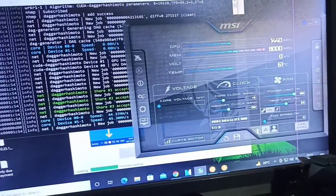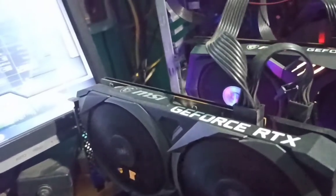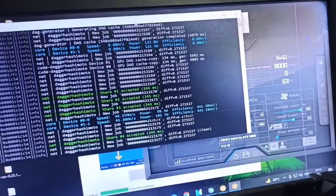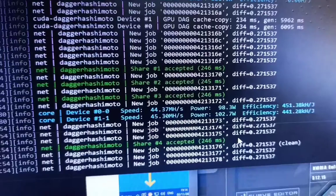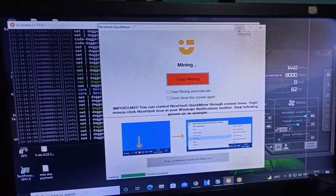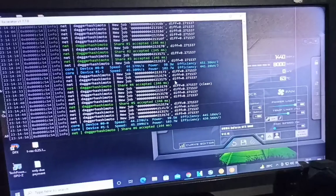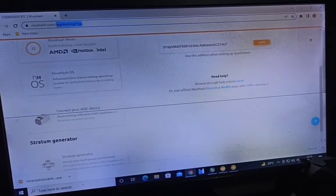I'm not giving any overclock settings here because they can be handled automatically by Quick Miner. You don't need OC Tune to change anything, but you can change the mode. Minimize Quick Miner and MSI Afterburner because we don't need MSI Afterburner for this.